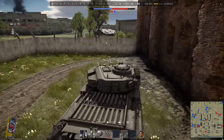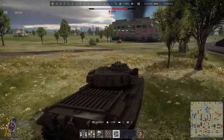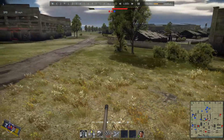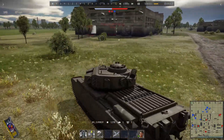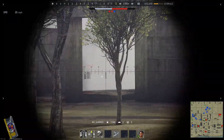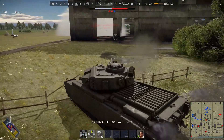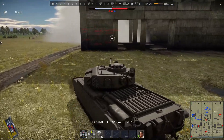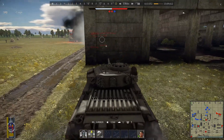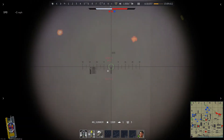Searching for targets - everybody's behind buildings. There's a dead enemy Type 60 I didn't see before. There's also a little M50 up there with six 106mm recoilless rifles. He can really wreck my day if he gets a hit on me.